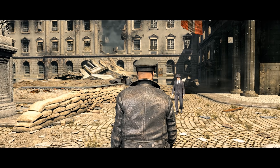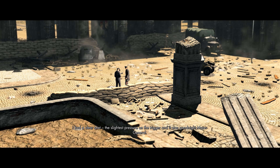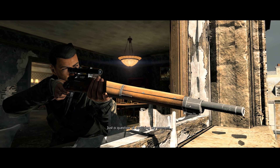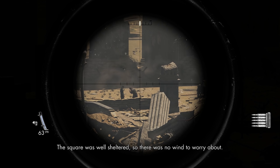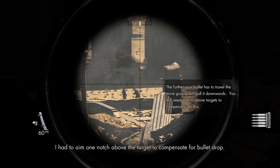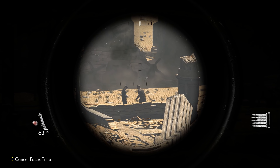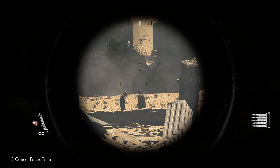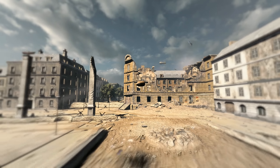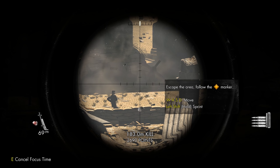He made no effort to hide his ugly face... just a question of choosing my moment. The square was well sheltered so there was no wind to worry about. I had to aim one notch above the target to compensate for bullet drop, controlled my breathing to steady my hand — and then shoot. See, this is the pretty epic kill cam that exists. It's super brutal.